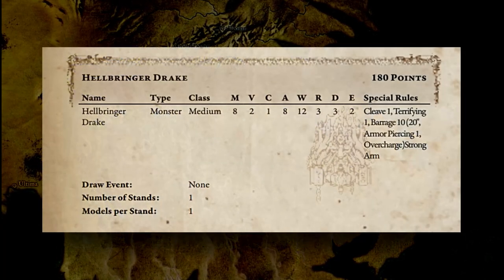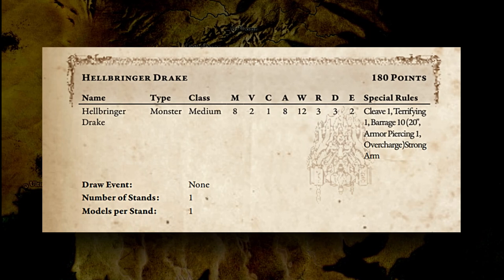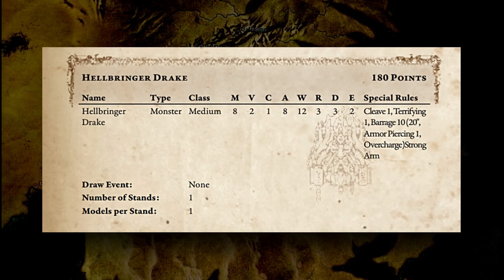In Conquest, every regiment has a profile listing off their various attributes and special rules. The numerical value of these attributes tells you how effective this regiment is at actions that use them — in general, the higher the value, the better they are at it.